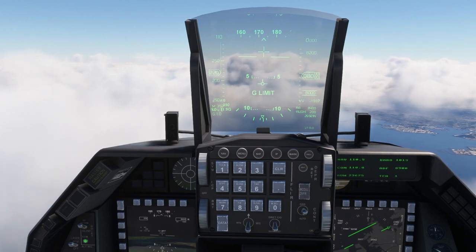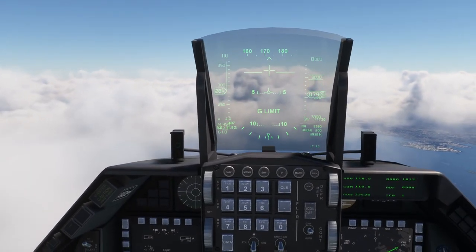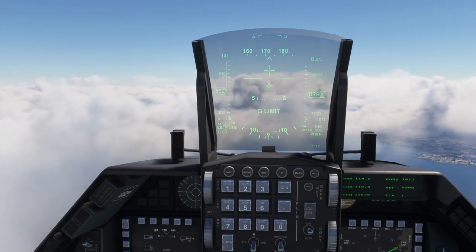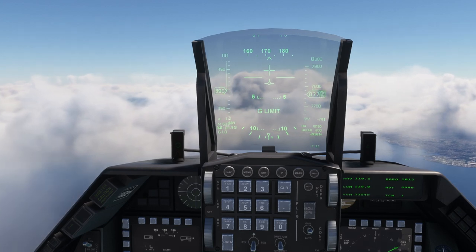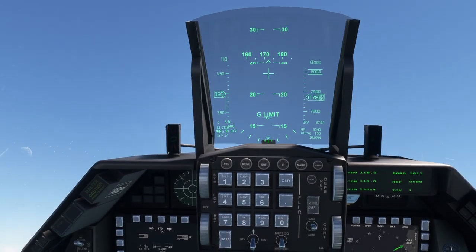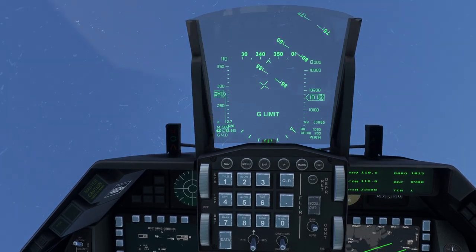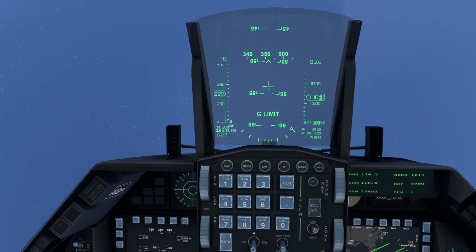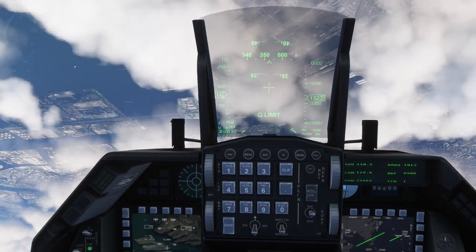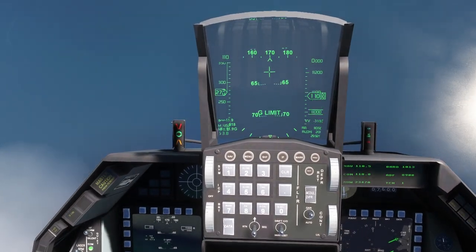You can get away with loops that would make the fly-by-wire unhappy if you just turn it off. But in general, it's better to just do a nice smooth loop at a constant angle of attack that isn't exceeding 20. So I'm going to take the afterburner off and do a much more leisurely loop — this should be a fly-by-wire approved loop.